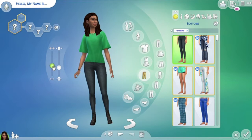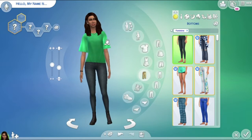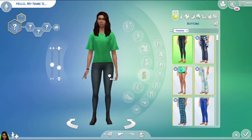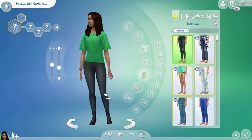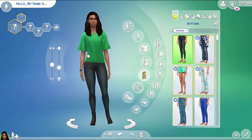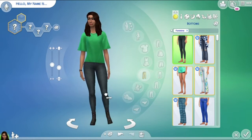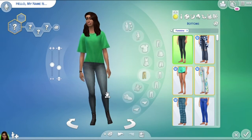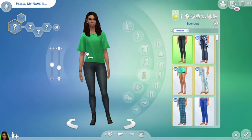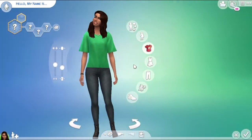Now let's go to adjust her size — make her a little bit bigger, her waist a little bit bigger, her shoulders a little wider, and her legs a little bit bigger. I think I've got the legs how I want them. Now I'm going to make it a little bit smaller, just keep adjusting everything the way I want it. Now I think I'm gonna focus on the clothing and her shirts.